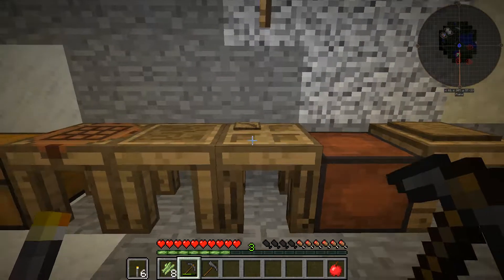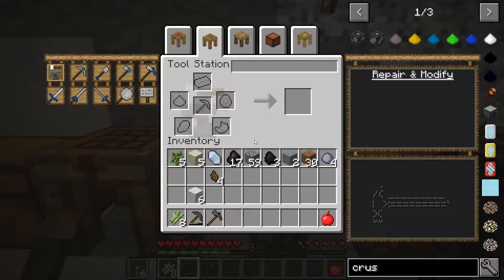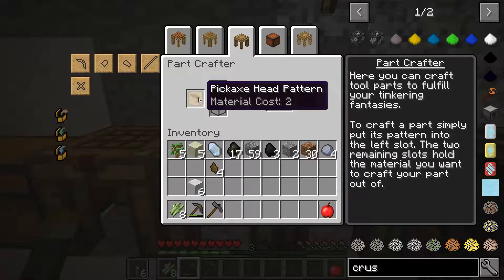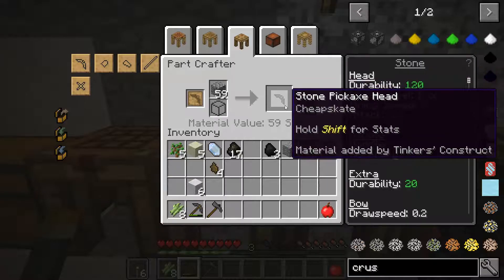You'll also notice that last episode I crafted a wooden pickaxe, and that pickaxe has since been upgraded. The process for upgrading tools in Tinkers is pretty simple — you come over to the part builder and craft your new component out of whatever material you want. For me, I crafted a stone pickaxe head.